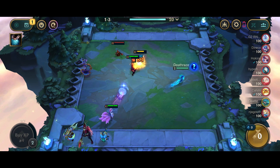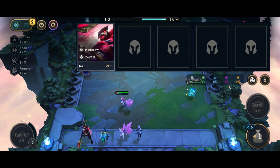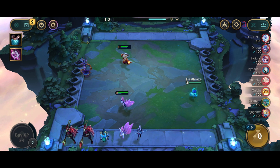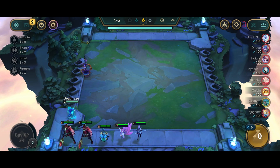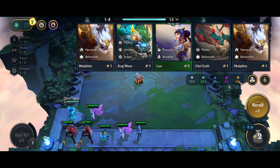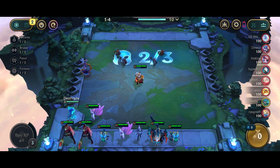We pick up all the units, and the goal here is to try to three-star Kobuko. As you see me later, I will try to save up as much gold as possible so I can do a reroll at level five and try to three-star this guy.